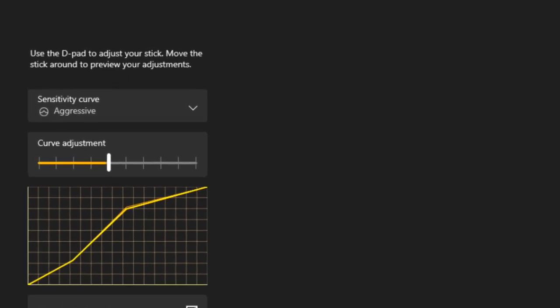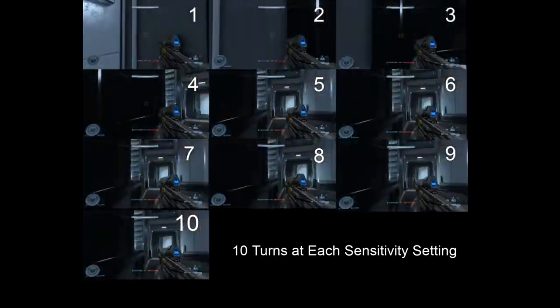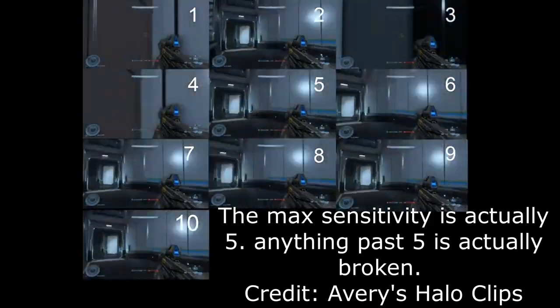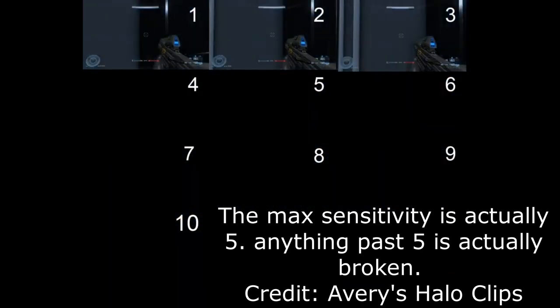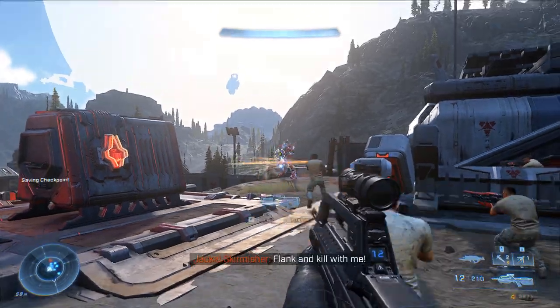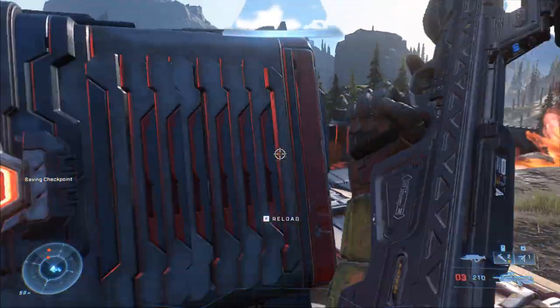I hate this game's curve so much that I use the Xbox Elite controller's ability to modify sensitivity curves to try and get this game controlling like Reach, but it's not fully possible. Halo Infinite tries to push itself as the most precise and competitive game yet but it fails to control like it. 343, if you don't want to set a good curve that everyone has to learn, at least give us all of the controller options so I can try to get this game controlling like Halo Reach or Halo 3. Right now, more than half of the community can't figure out what settings to use.